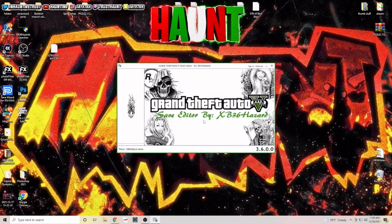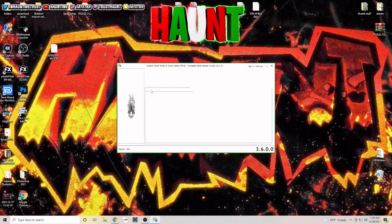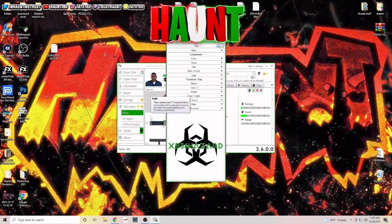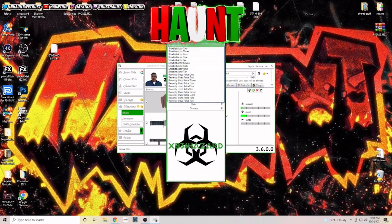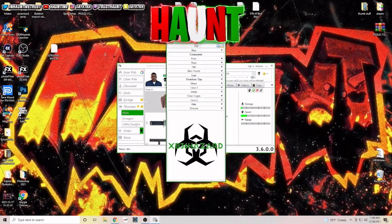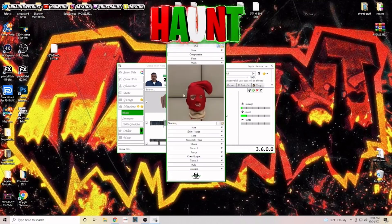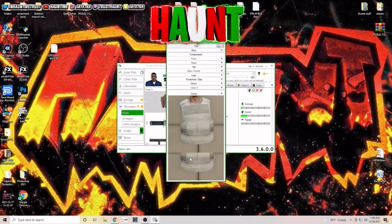First thing you're gonna want to do is download the right save from the description. If you're making your own outfits, download the one that says 'Custom Outfits.' From there, open up your save editor and open up the file. All you're gonna want to do is make your own outfits — it will have 10 to 20 different slots. As you can see, there's 20 different slots for outfits. Go through and fill up each and every single one of them. The only thing you have to make sure you do is put the stocking mask on.